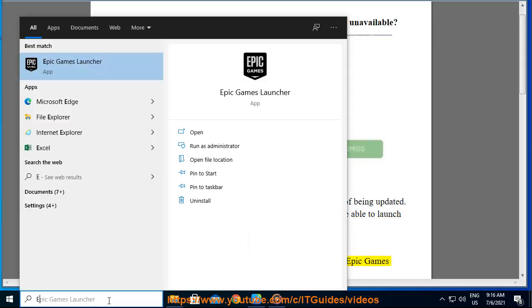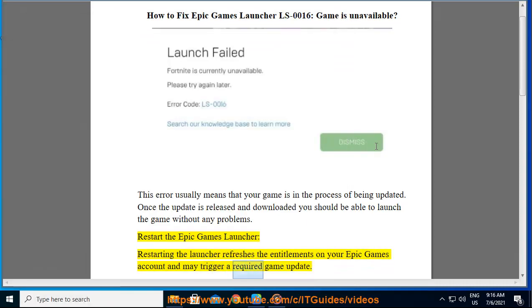Restart the Epic Games Launcher. Restarting the launcher refreshes the entitlements on your Epic Games account and may trigger a required game update.